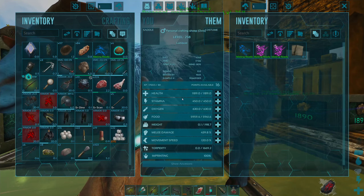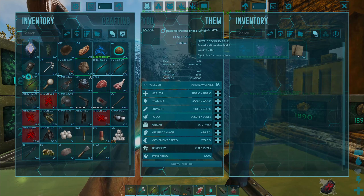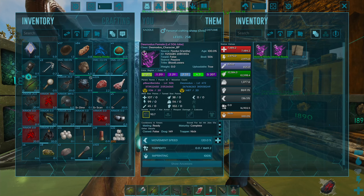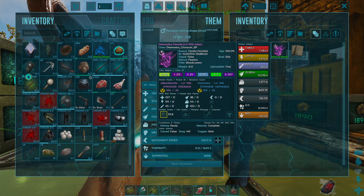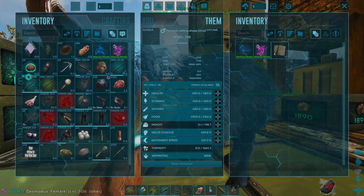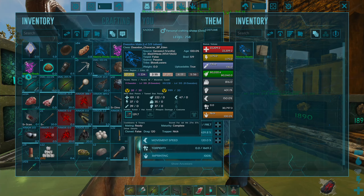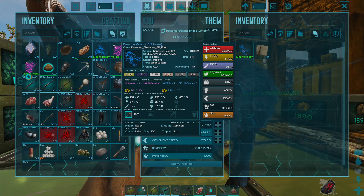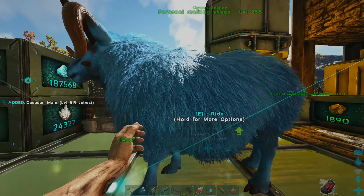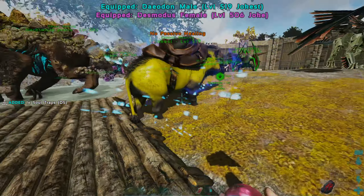So this is the personal crafting station — if we open this up you'll see there's a Daodon and two Desmodus. There's a note with it: 'The Desmodus from Nikki's Breeding Lab.' Let's have a look at these levels — it's a level 506 called 'The Joker.' Look at these stats: 102 melee, 107 points into health. And then we have this Daodon which is a level 519 — look at those hunger stats, 222 into hunger. This is the best gift ever — thank you Nikki for all the support.